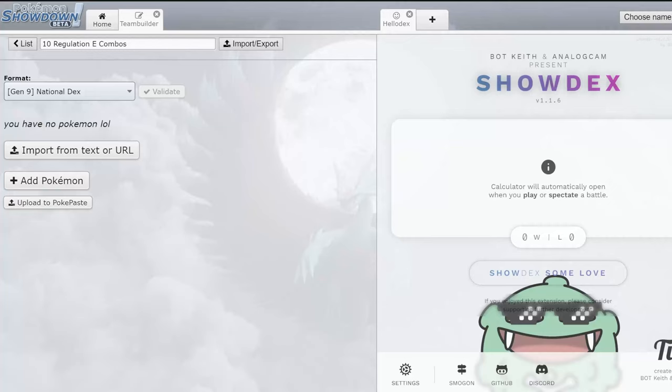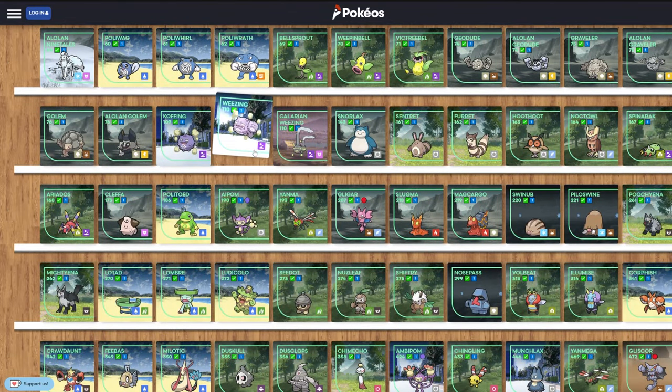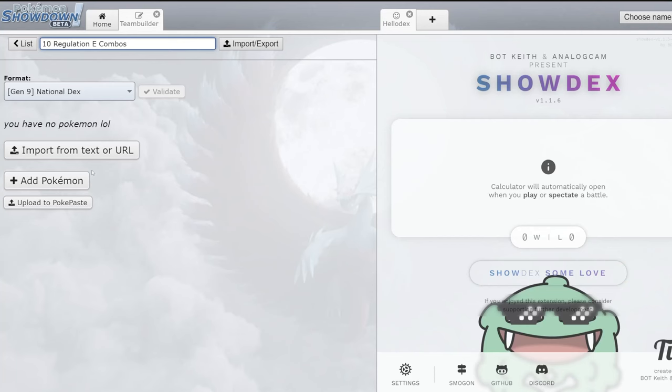Alright, so there I was doing some theory crafting for Regulation E, when I had the bright idea to talk about 10 combos I think would be really good in Regulation E. When putting this list together, my goal was simple: have at least one new returning Pokémon in the combos. If you want to see what Pokémon are returning, you can go to Pokéos — they have a list of basically all the Pokémon returning in DLC 1.